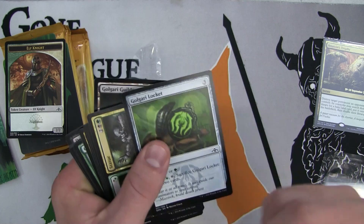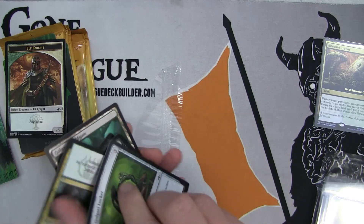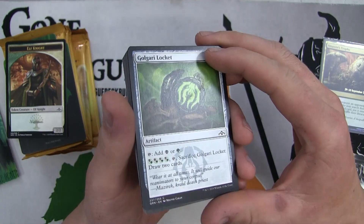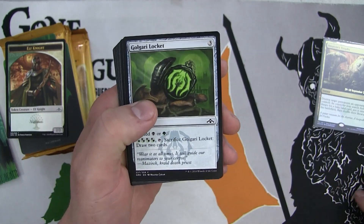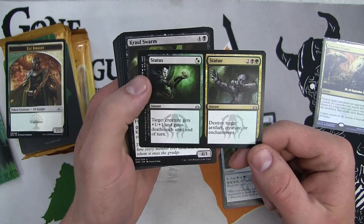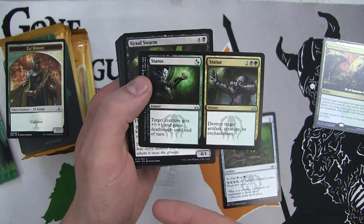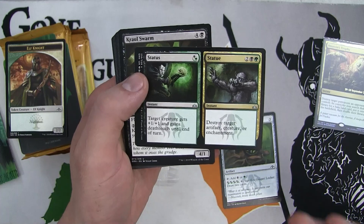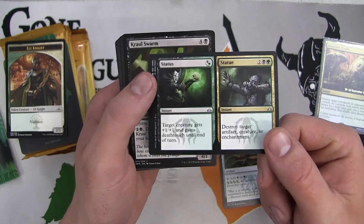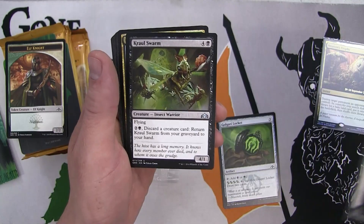These cards seem a little bit more flimsy, but sometimes this is the good printer they use and the cards are usually pretty decent. So big shout out there. The Golgari Locket - everyone will have a locket. And we have Status to Statue: destroy an artifact, creature, or enchantment. Very good removal spell, or target creature gets deathtouch, which is also like a better removal spell in certain instances. It can be a two-for-one. This is a solid card in limited, especially sealed - you're absolutely going to want to pick these up highly.